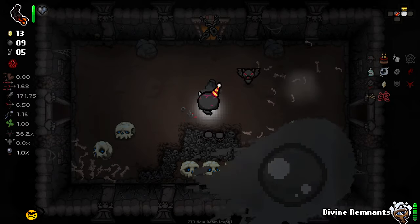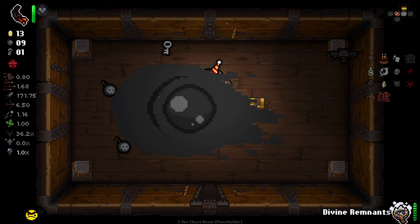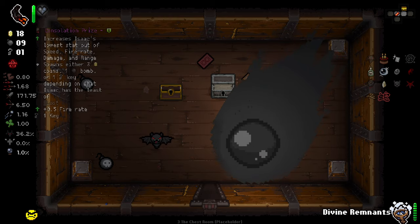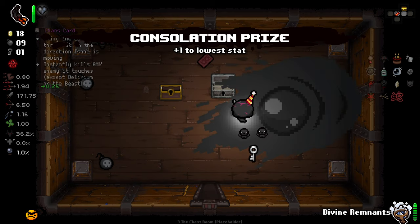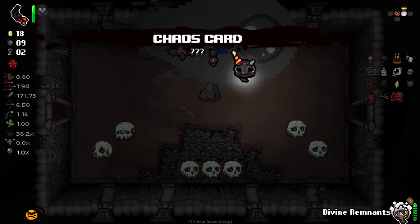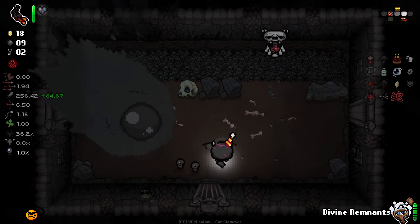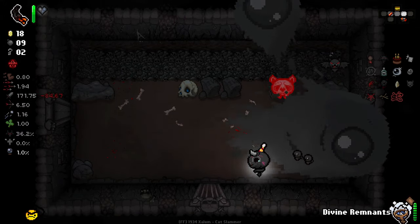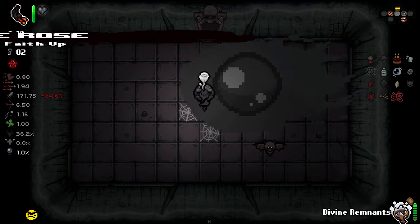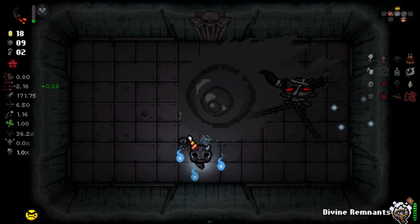Literally the only thing that's going to kill me now is my inability to see. I just can't see anything. Lowest stat is fire rate — hell yes. And then I guess I will take a Chaos card. Stay away — don't know if that'll work for us. Don't want to find out. More fire rate. Good stuff.